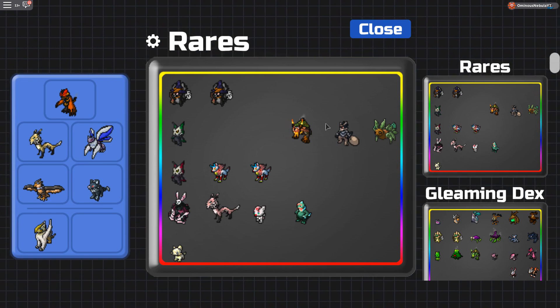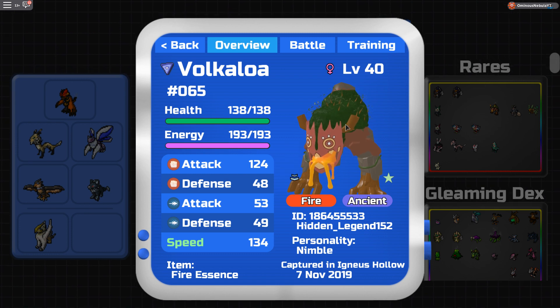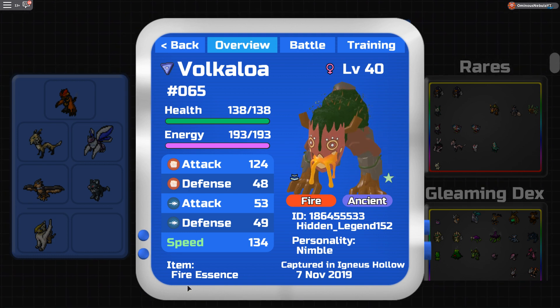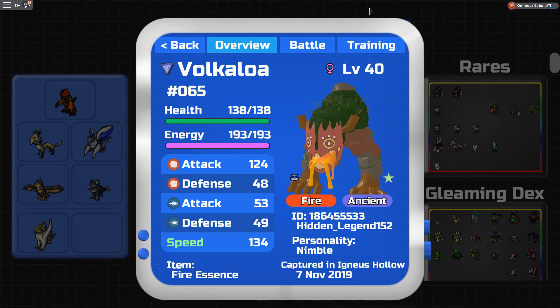Let's get into Volcaloa first. For Volcaloa, you're going to want either Pure Nimble or Pure Brawny — that's probably going to be the best option for you. I have Fire Essence; Power Cups is also usable. I have HA just because, why not? Just absorb Fire moves — pretty cool.